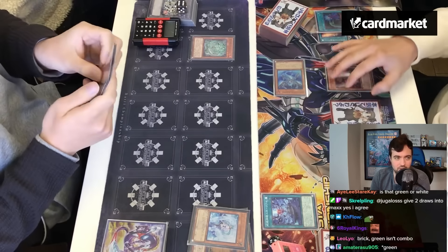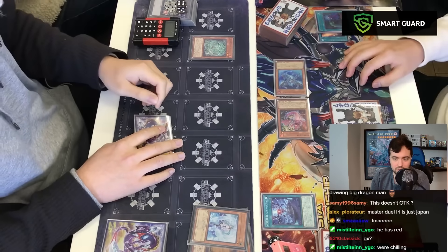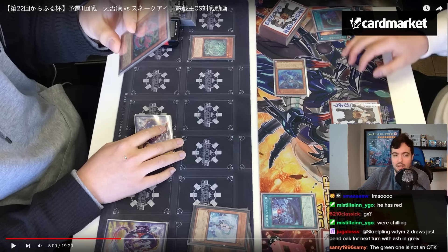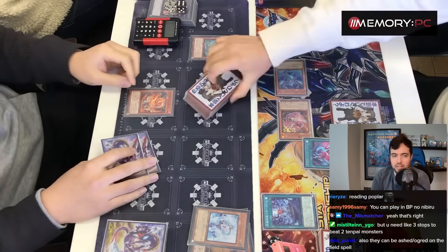They summoned the Reborn guy and the Fire guy too — they're incredible. But realistically, the deck is only immune to hand traps if you draw the field spell. Since they don't have it here, they could get hand-trapped in this situation. You need like three stops to beat Tenpai.